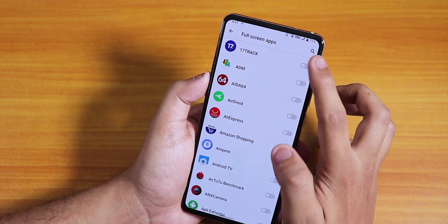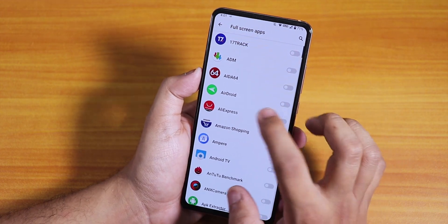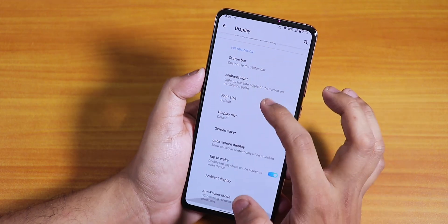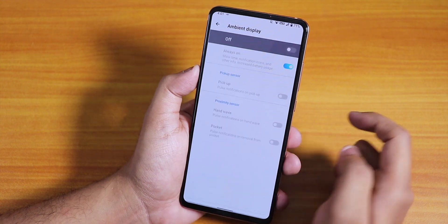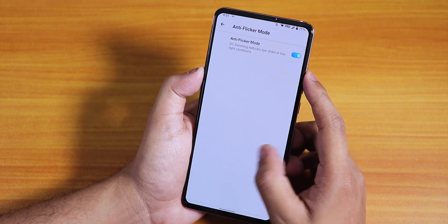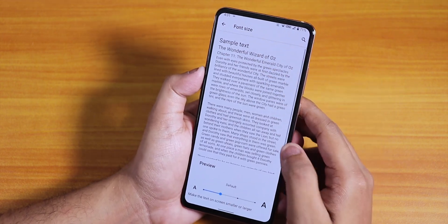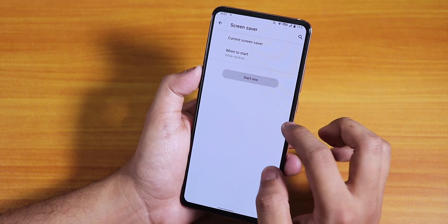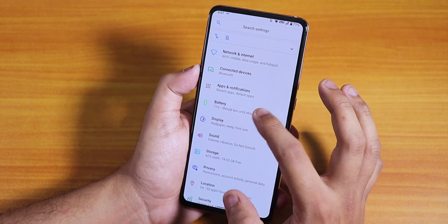I tried enabling full screen apps but after some time they keep disabling themselves — right now it's not turning on at all. Scrolling down, there is lock screen display with always-on display and ambient display mode. Anti-flicker mode is present, but there is no accent color or font changing option — only font size, display size, and screen saver.